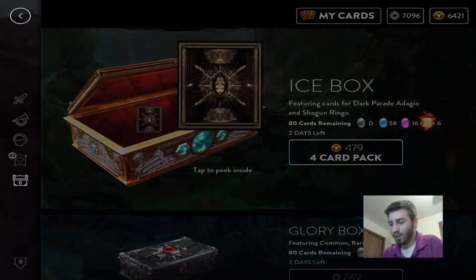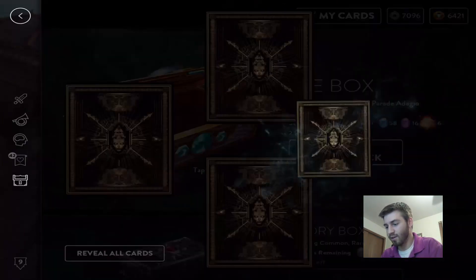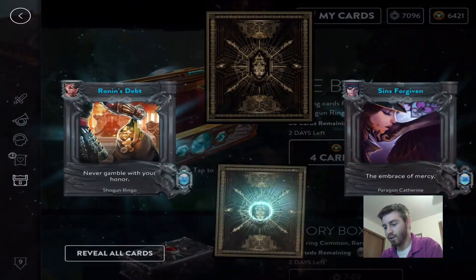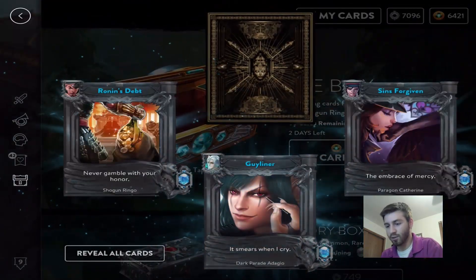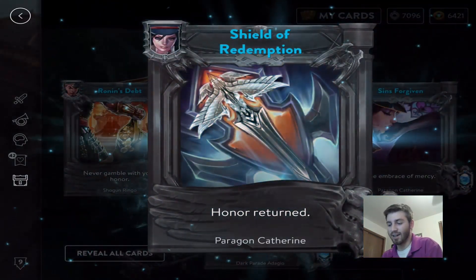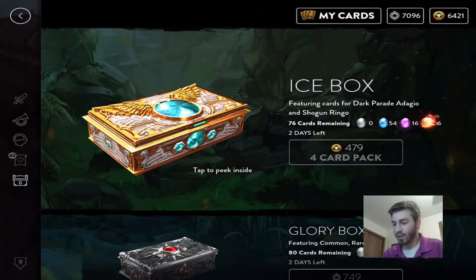All right, pack one open. I don't think we got the epic in this one but you never know. We got a rare, got the rare — looking for those epics. Got the Adagio rare, that's nice. We got the Catherine skin but I already have it, so that kind of sucks — but it's all good.